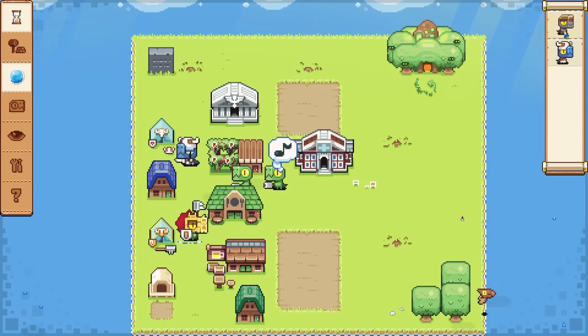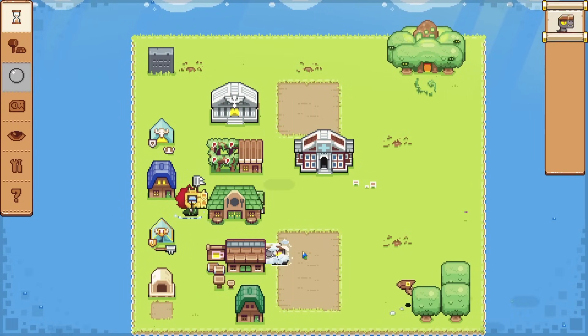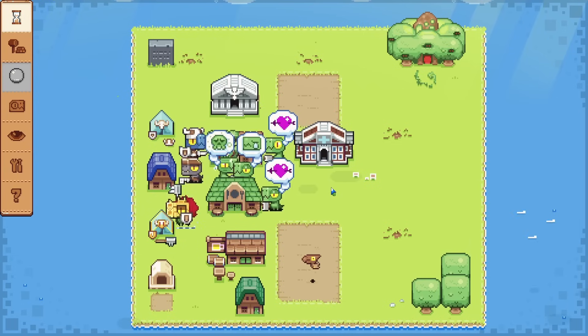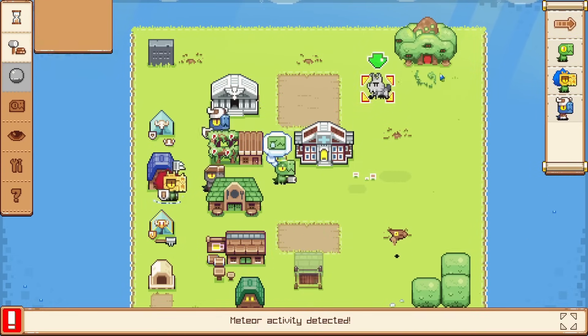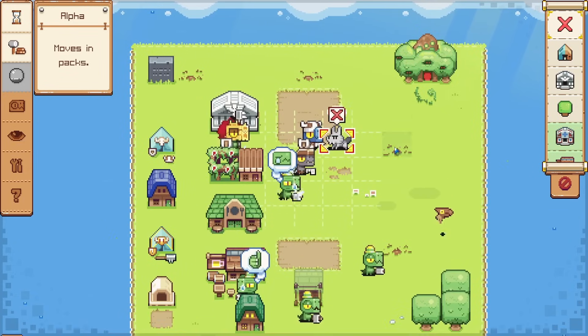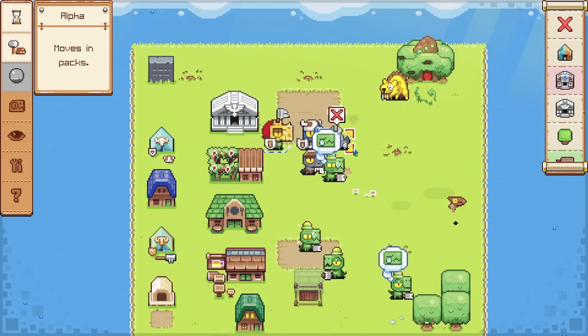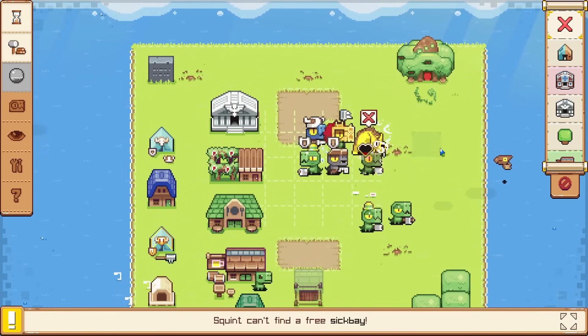They should be a lot better now. We can also bring in a sailor with the summons, so we might as well do that — they live at the tavern. So we have one of each, and we're also going to need another house. And the monsters are here — time to fight. The monster just destroyed the sick bay! As two dinos got a fever — that is not good.